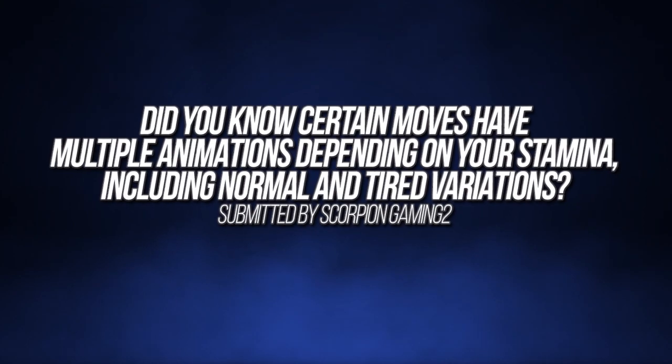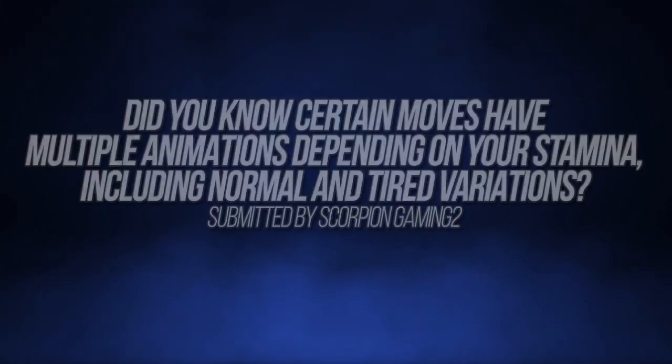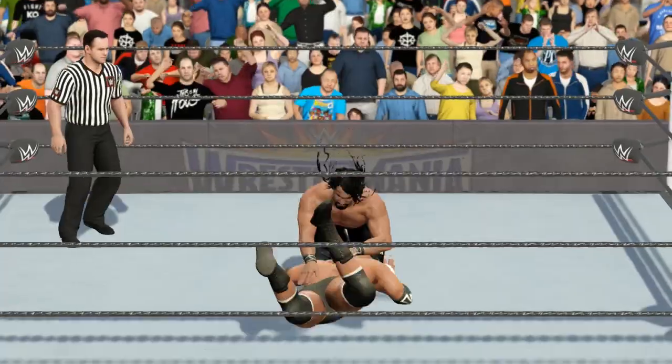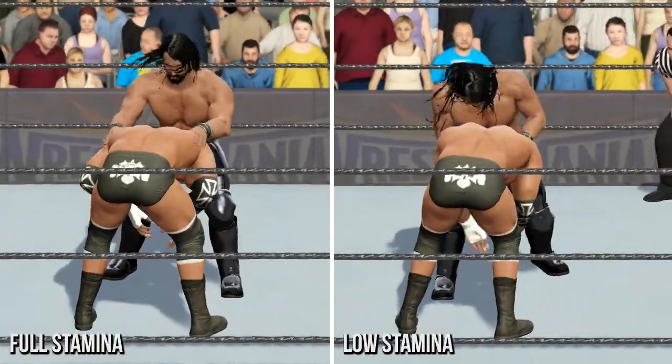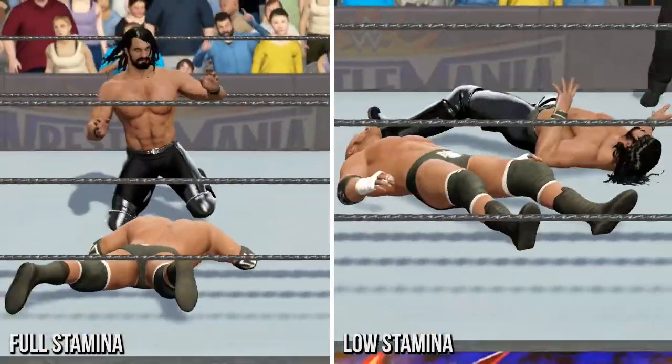Did you know certain moves have multiple animations depending on your stamina, including normal and fatigued variations? This one comes from Scorpion Gaming 2, who reveals certain moves have different animations depending on how much stamina you have, with certain moves such as the Pedigree seeing the player collapse to the ground after performing the move with low stamina.